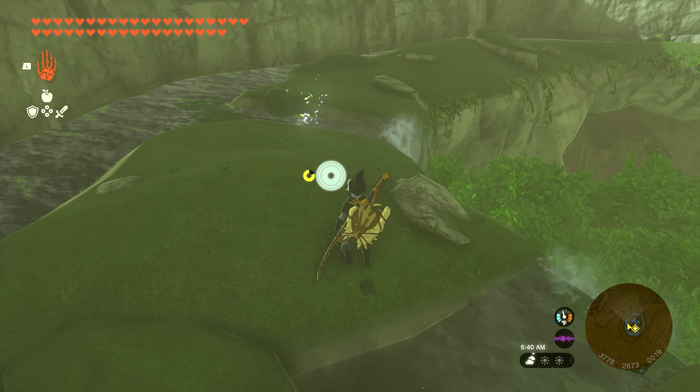The 31st and final Korok seed in this region is going to be found in the middle of Octorok Lake, and it's pretty easy to spot. Once you make your way over here, you'll see a bunch of leaves in the middle. Just hit the leaves with your sword, pick up the rock, and you will get the final seed in the region. That's how to find all 31 Korok seeds here in Deep Akkala. If you guys have any other questions, make sure to leave them down in the comments below, and we'll see you in the next video.